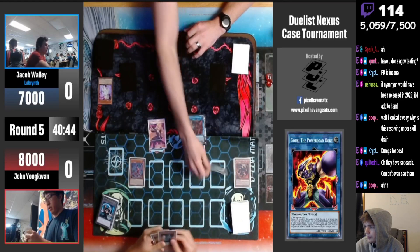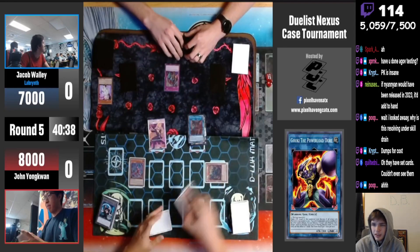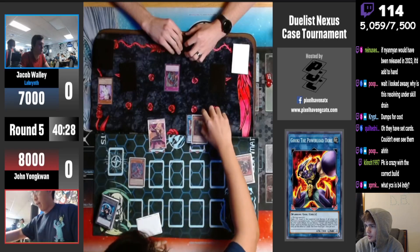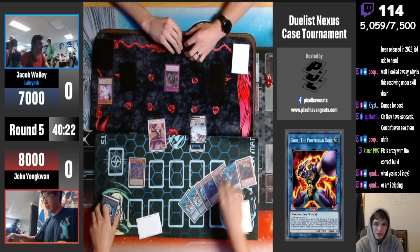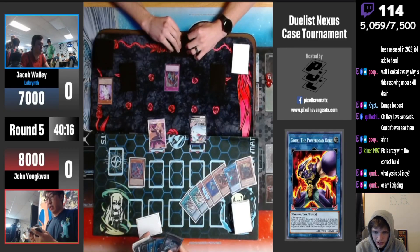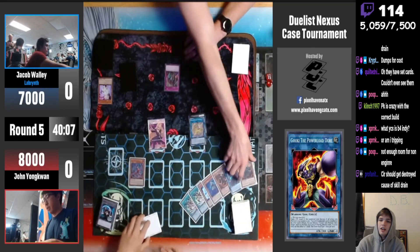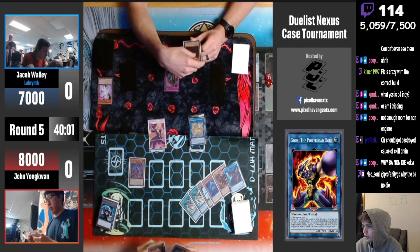Why is this resolving under Skill Drain? It dumps for cost — yeah, dumps for cost. That's always great about Cherubini — dumping for cost is broken, it feels broken. Phantom Knight is crazy with the correct build — nah, that's copium. They can link into what... it's a Rusty I guess. It's probably something else so we can special summon back — at least gives us a chance to out Skill Drain with Access Code. Sear should get destroyed because of Skill Drain.